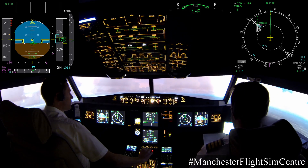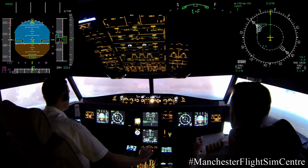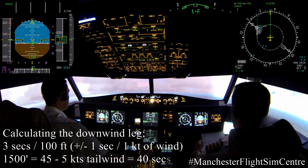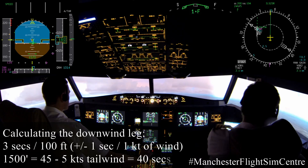Briefing confirmed. E-CAM status checked. Seatbelt on. Power ref QNH 1014 set. 1014 set. Minimum: no minimums, visual circuit. Agreed. Engine mode selector normal. Approach checks are complete.